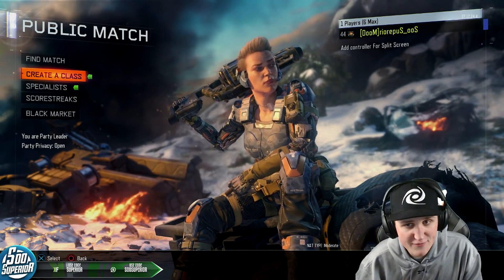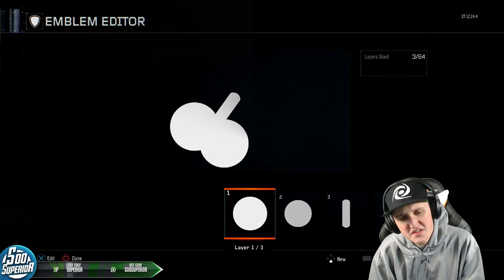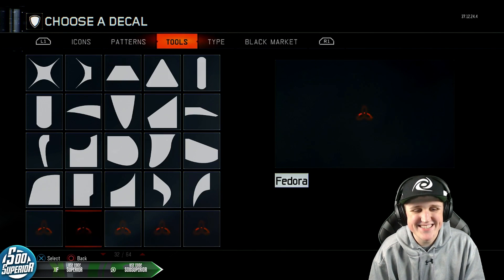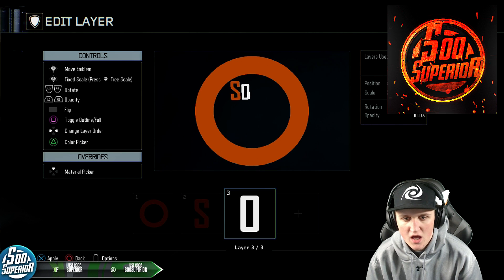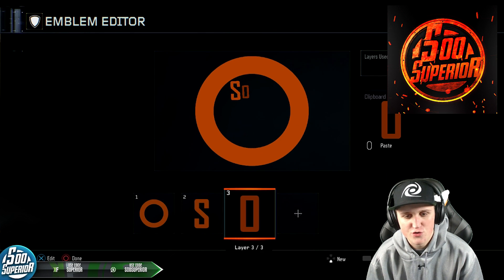Click the thumbs up button if you guys enjoy, subscribe to the channel if you guys are new, let's make some art. So this is the one emblem I have now — it's pretty bad. For the first one I wanted to start off with something pretty simple: my Superior logo. I think it's coming along pretty good so far, I can definitely see the resemblance. I think we're in for a treat on this one.